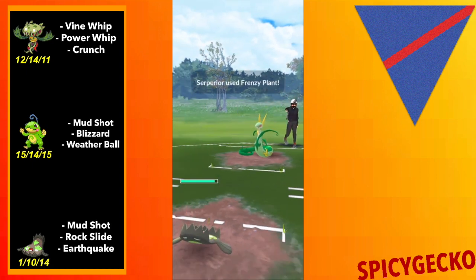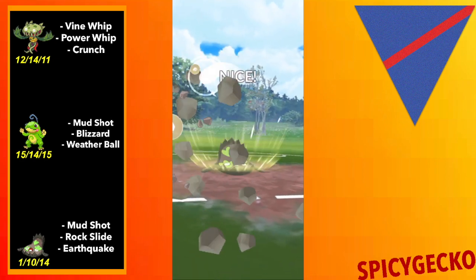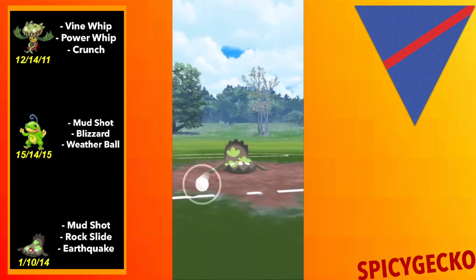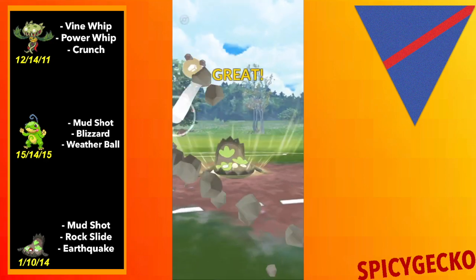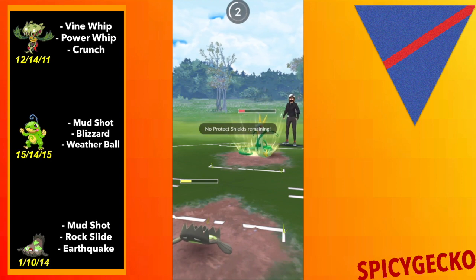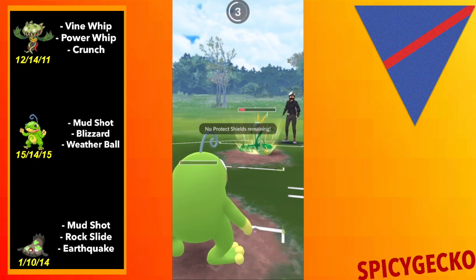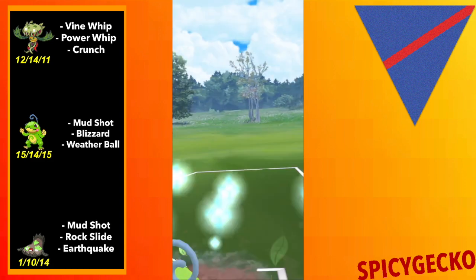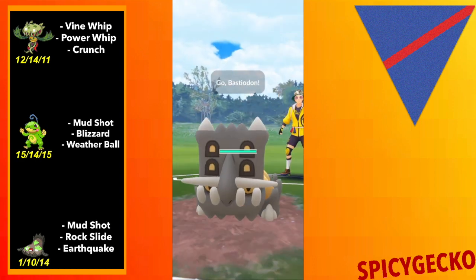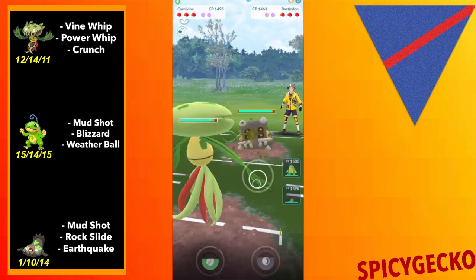I bring in G-Fisk. My plan is to get this thing into Weatherball range, then hope they immediately swap out the Victini so I can get a Mudshot farm and then have enough energy to use two charge moves back to back. But they don't swap — it was a 50/50 on what they'd do, so I don't feel too bad. That was pretty insane bad luck either way.